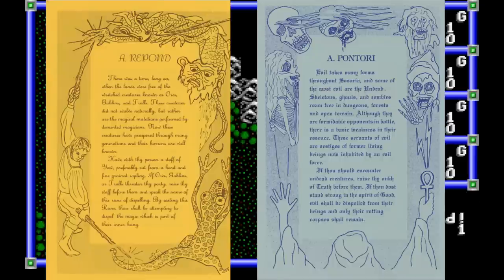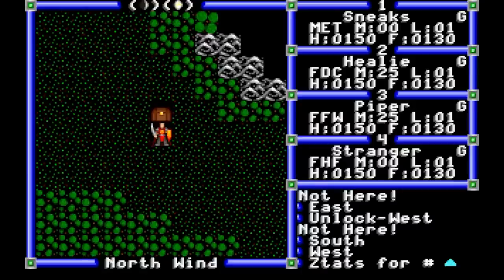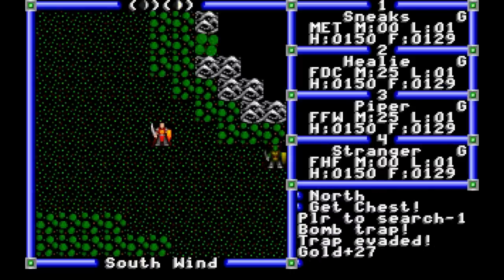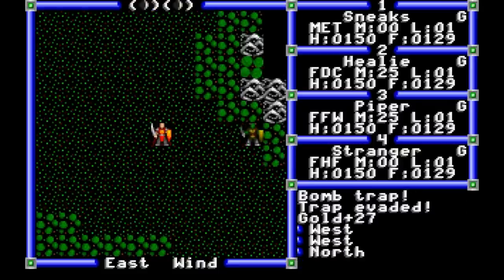These spells are detailed in the Book of Amber Runes for wizard spells and the Litany of Truth for cleric spells. Each is cast with a different key — to cast Rapond or Pontori we'd hit C for cast, then A for that spell. As in Ultima 2, some spells can only be cast in dungeons, some in the overworld, and some in combat. The victory gives us a chest on the map, and we can press G to get it with our thief. Chests are often trapped, but an elven thief stands their best chance of avoiding them.